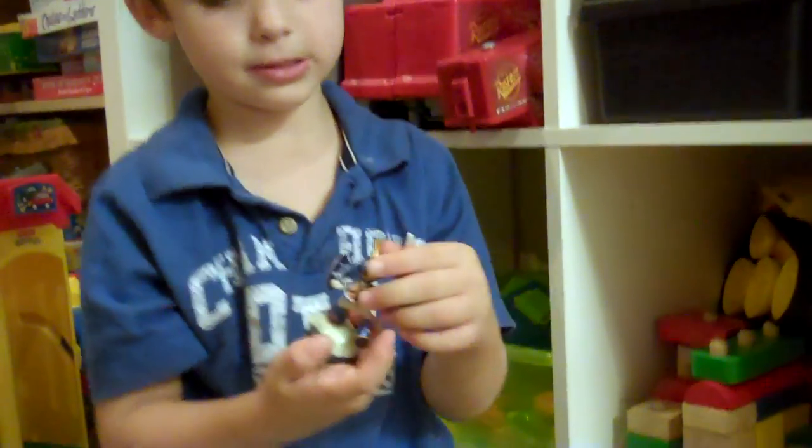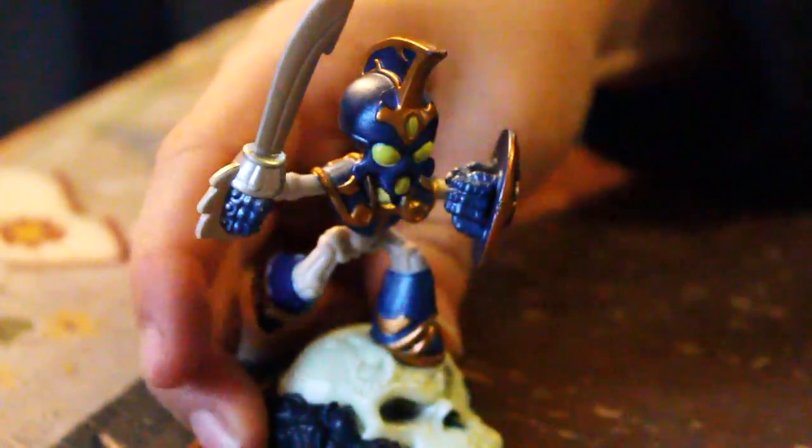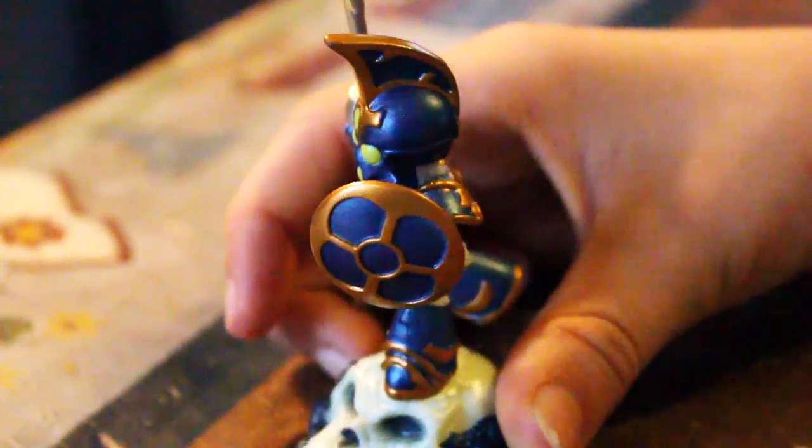This is Chop Chop. What type is this? Undead. This is Chop Chop. What does Chop Chop do? He can swing his sword, and he can make his shoe bigger and put it in front of him.